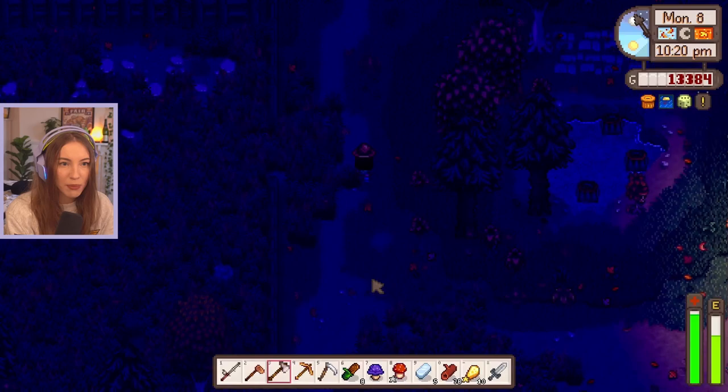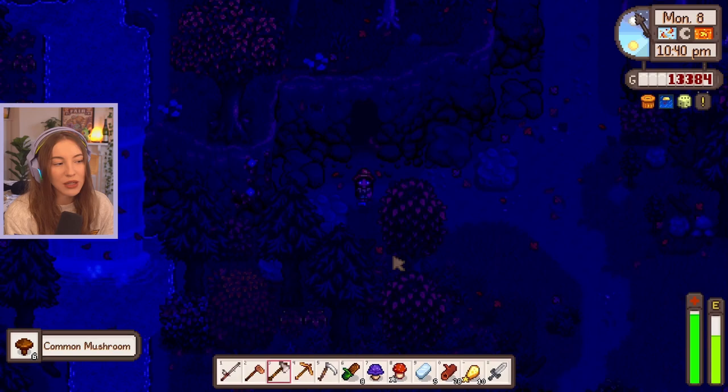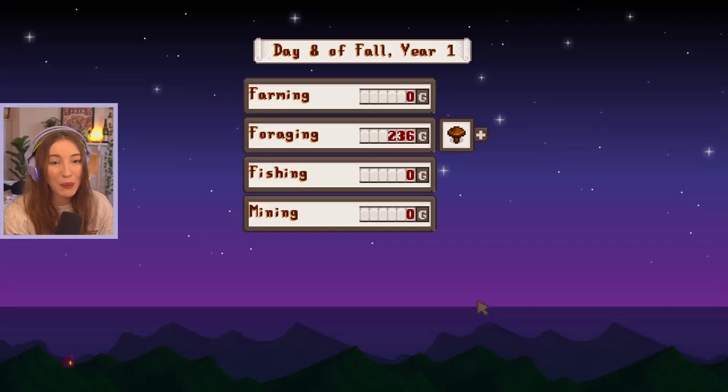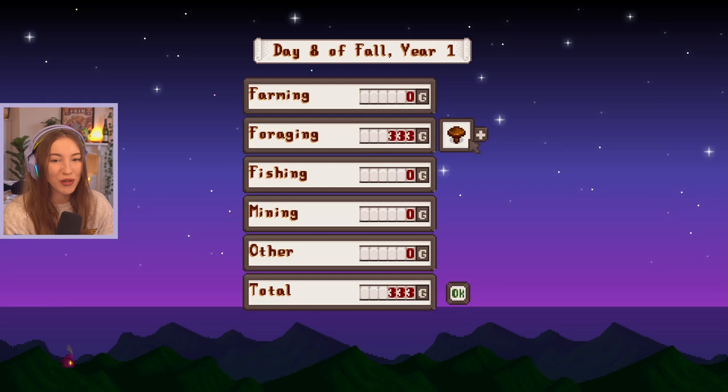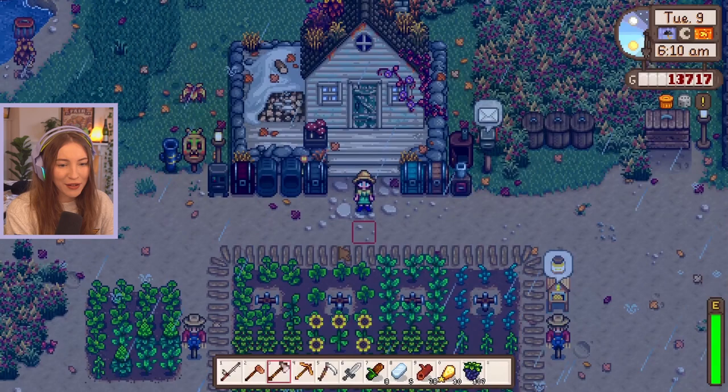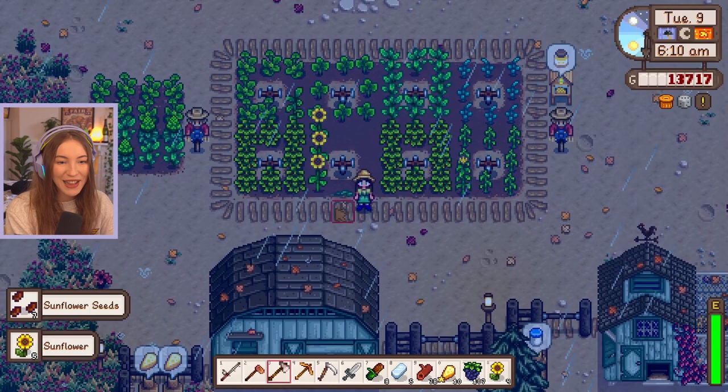Let's run to the mushroom cave, grab those mushrooms, sell, and head to bed. I need a glow ring so desperately - I can't believe we've gotten to autumn without one. We've only got common mushrooms today. Tomorrow is going to be all about fishing - I'm actually kind of excited! We made very little money today, just sold some common mushrooms and a little from cranberries. Tomorrow's tasks: fishing and collecting more wood. Our copper trash can is also ready to pick up! It's a bad luck day today, and it's raining so we don't have to water.